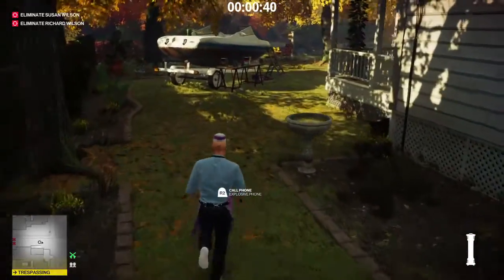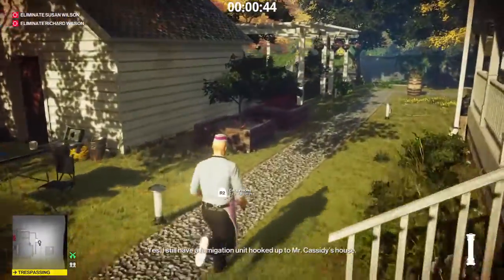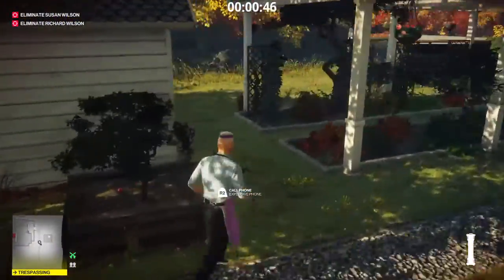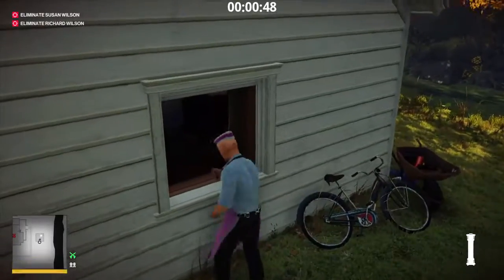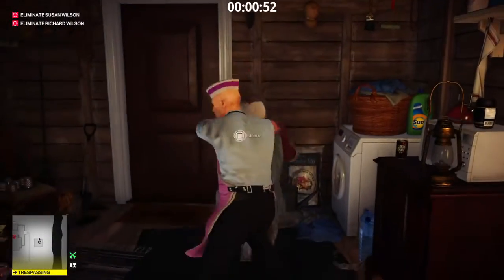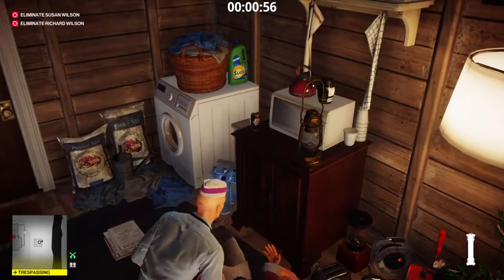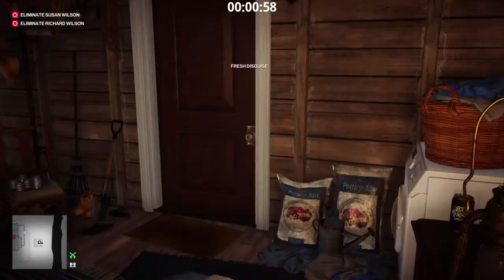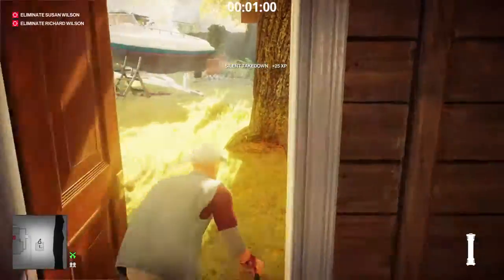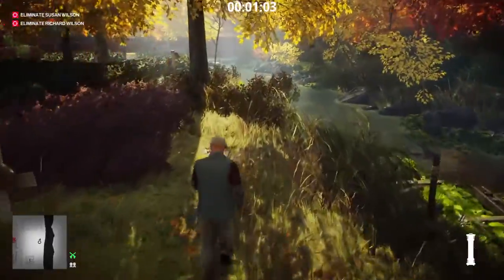23 seconds from the time I hit the doorbell, I'm going to trigger the explosive phone to start ringing, which will be right as I'm about to jump into Batty's window here. So I can run up and subdue him real quick. The explosive phone is ringing right now — she's on her way up to get that. So I'm changing into the disguise, and then I'm going to switch to the electrocution phone detonator and call that, now that I'm wearing Batty's disguise.